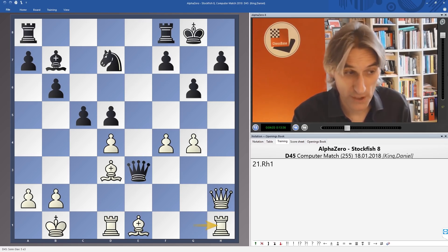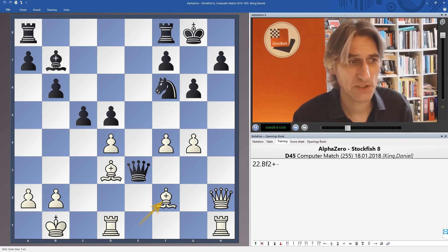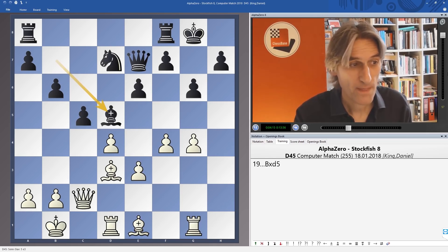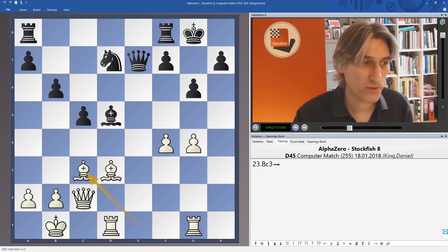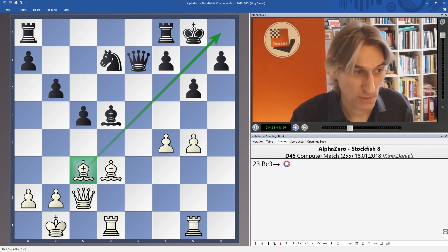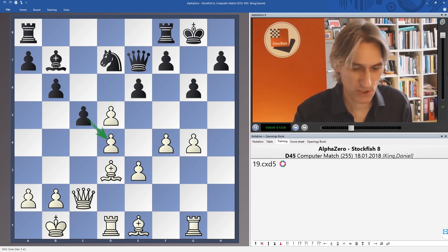Or queen takes e3 — rook h1, threatening mate, and bishop f2. White's initiative is just fantastic there. Another alternative: bishop takes d5, but then the pawn could roll on in the middle with d5 — let's give up another one — and then bishop c3. This bishop, without an opponent, there's no dark-squared bishop to match it. For a couple of pawns, this is a dream attack on the kingside and through the middle of the board as well. Pawn takes pawn played, and e4.